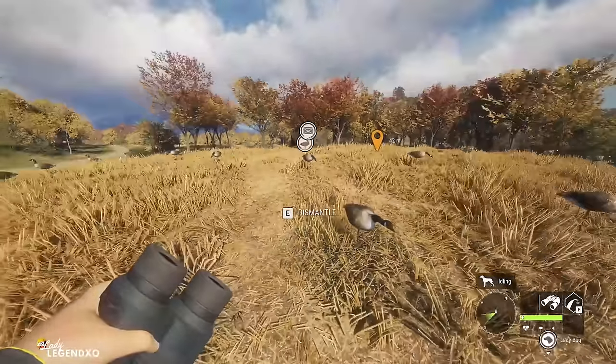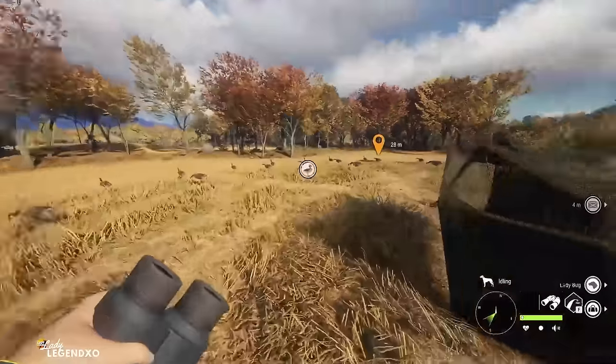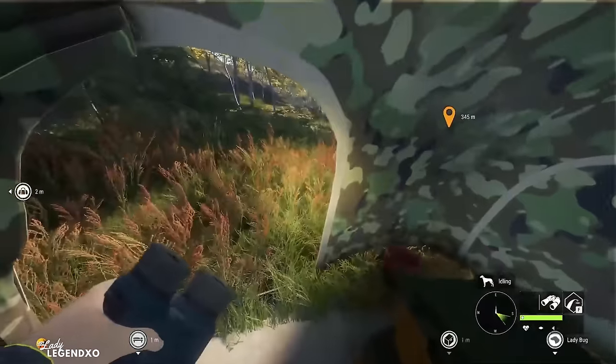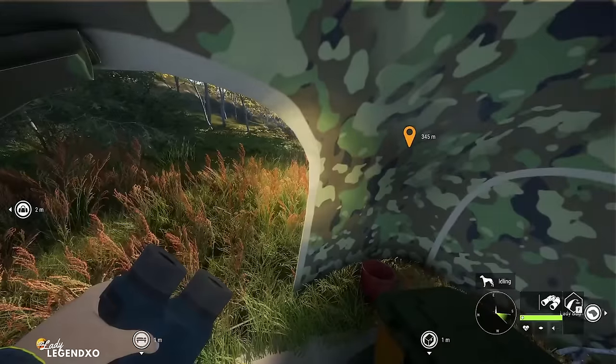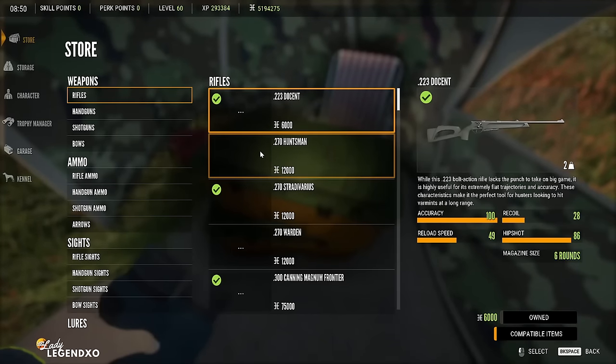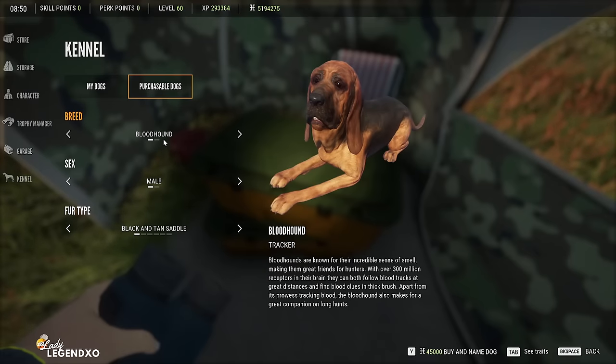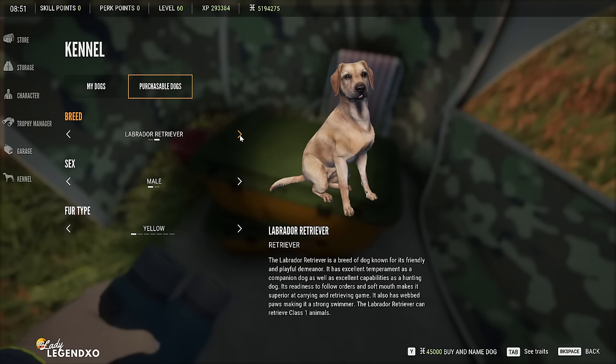We're going to go through how to best level up your dog and a few strategies, starting right from the beginning. The very first thing you want to do when you purchase your Labrador Retriever DLC is go into a storage locker, go to the kennel, go to purchasable dogs, and you will have a choice between Bloodhound — if you own the Bloodhound DLC — and Labrador Retriever.